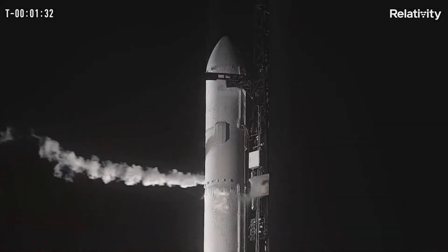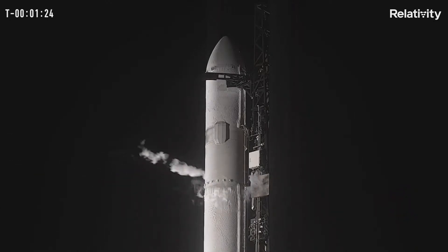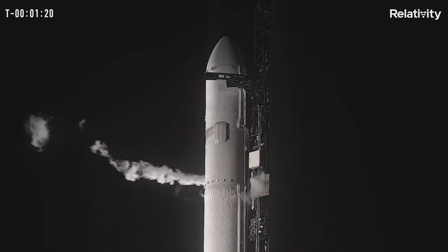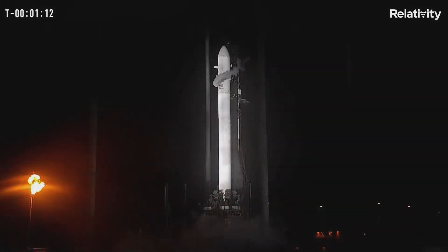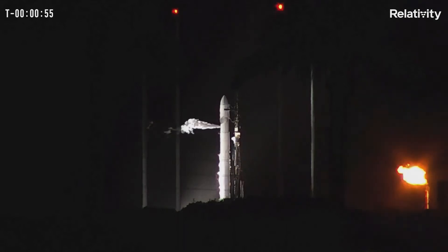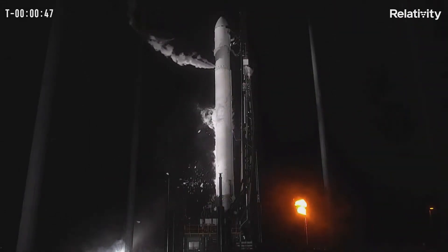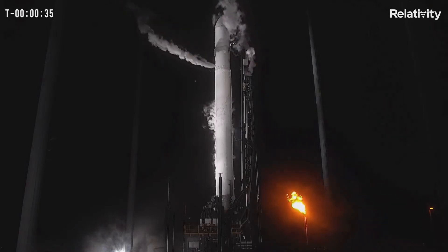Our range coordinator will ask the range for their final status. Range report: range status — range green. That was confirmation the range is green for launch. We're done closing out. Flight computer configured for launch. Under one minute. L.D., are you go for launch? L.D.: go for launch.